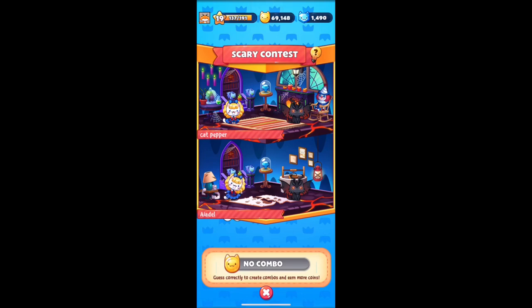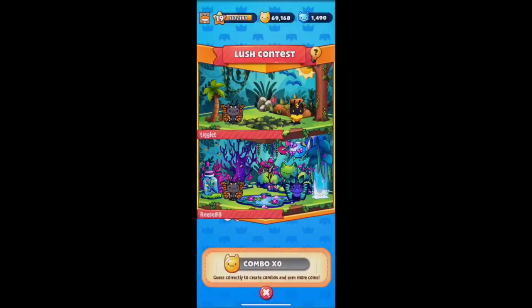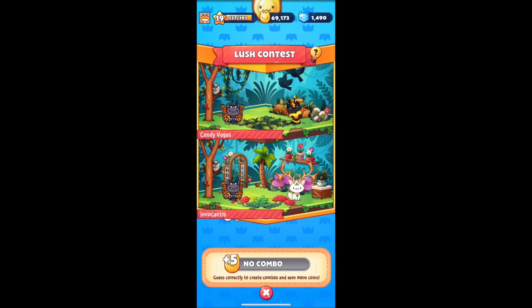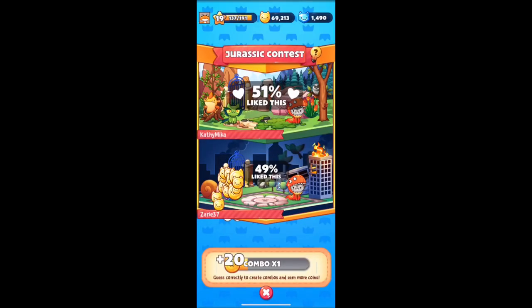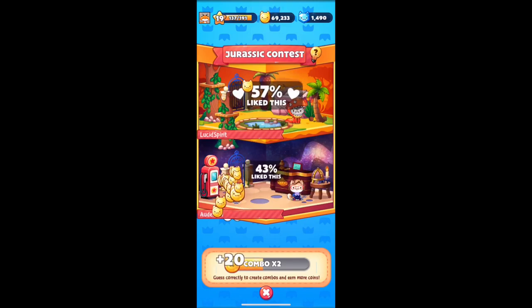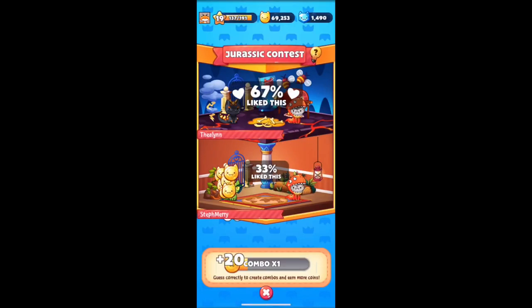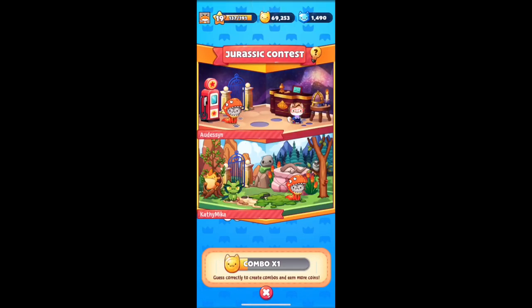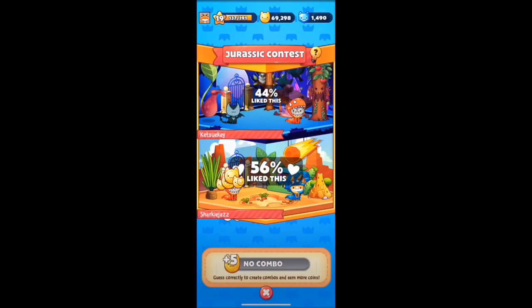If it doesn't say 51, you want to go ahead and back out, click that red X, and go right back in. Keep going until it says 51 — you want to try to get at least two in a row. You've got to be patient; sometimes it doesn't always happen too quickly, but you will find one, I promise.